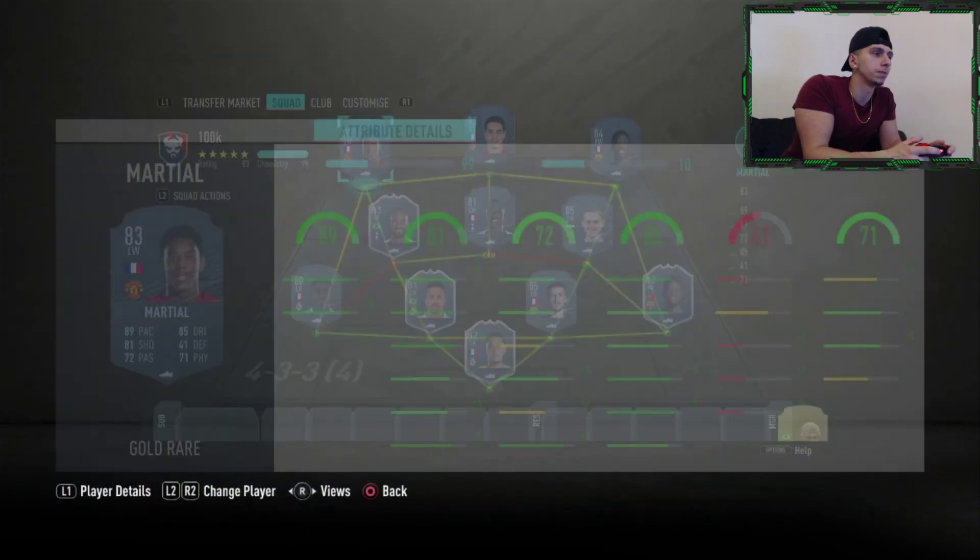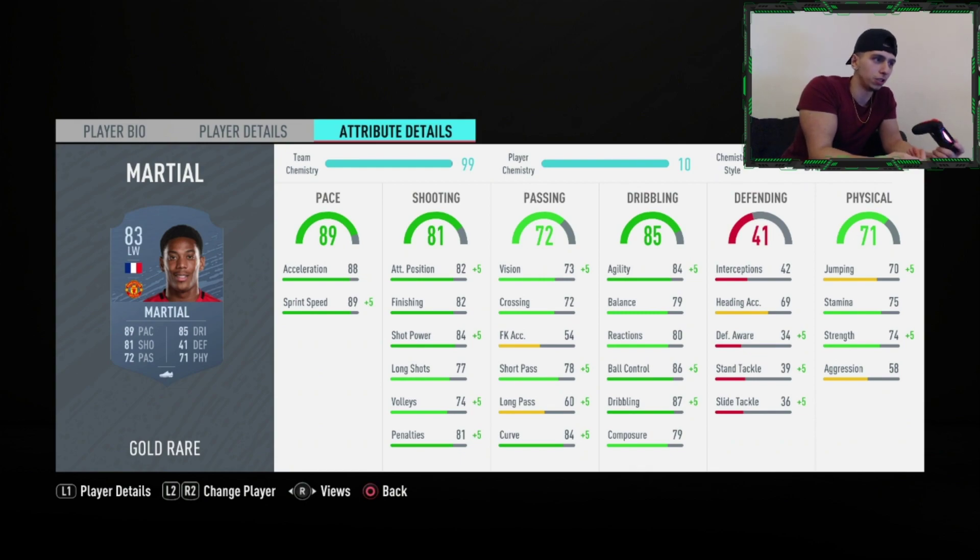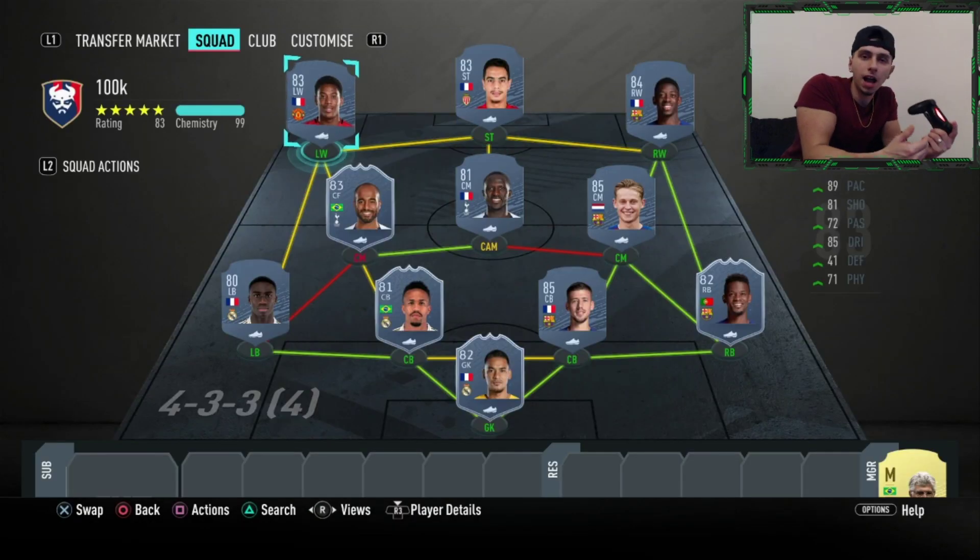Anthony Martial — last but not least. He's fast, good at dribbling, good at shooting, quite strong, and he can finesse as well — he's got it all. A Hunter card is probably going to be best for him to give him max pace and 87 finishing. He's a very good card on this game. I think that's the best 100k meta squad you can build on Ultimate Team.